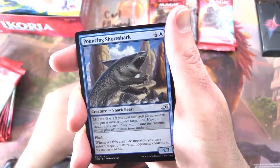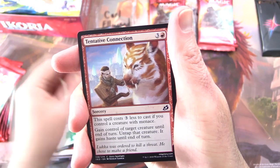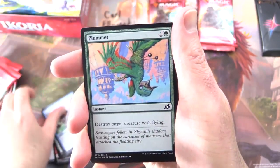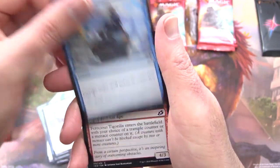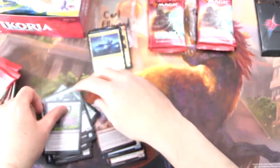Two for two for Carl. Uncommons: Momentum Rumbler, Pouncing Shore Shark, Blitz of the Thunder Raptor. Commons: Tentative Connection, Bristling Boar, Keep Safe, Plummet, Imposing Vantasaur, Convolute, Ferocious Tigerilla, Boot Nipper, and Dead Weight.